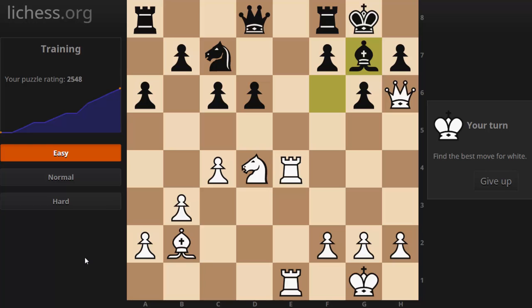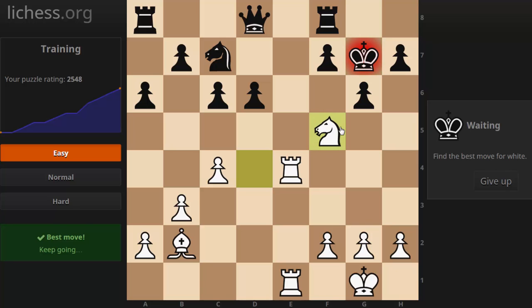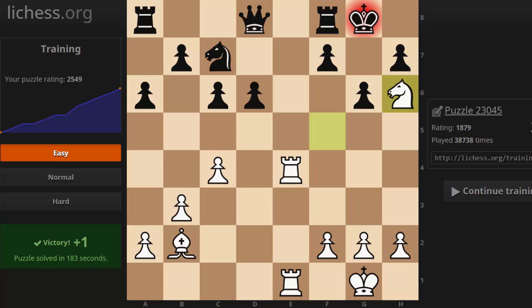This first one - white to move. I've seen this tactical motif before so I know the solution to this one. It's a forced mate in three. So take this bishop first. Let me draw some arrows here to help with the visual calculation: king takes, queen takes bishop, king takes, knight f5 is a double check. There's only one reply - the king has to go back to g8 and then knight to h6 is mate. The easy puzzles tend to be forced mates, but not all the time. In this case it's a mate in three.